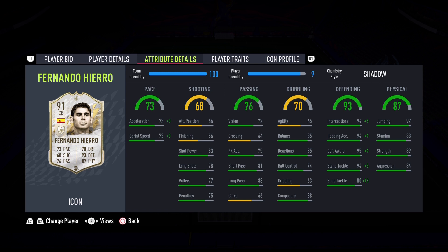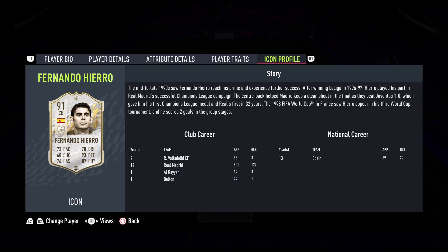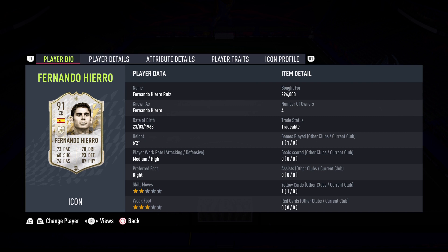Physicality of 87, 89 strength, 84 aggression — fantastic. He also has 92 jumping, so we're definitely going to give him corners and hopefully get a goal with Fernando Hierro. His traits include Solid Player, Power Header, and Team Player. Here is the icon profile — you can pause the video to read his prime story. Let's get on to the gameplay portion of the review and see if Fernando Hierro can live up to the name: the Spanish Wall.